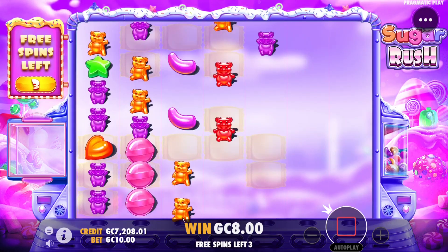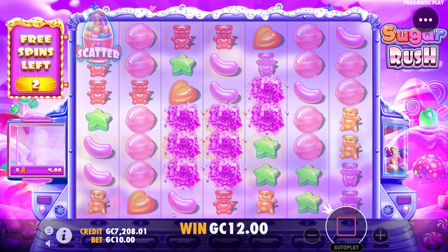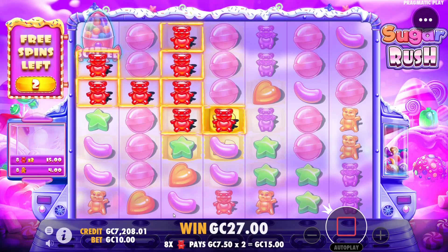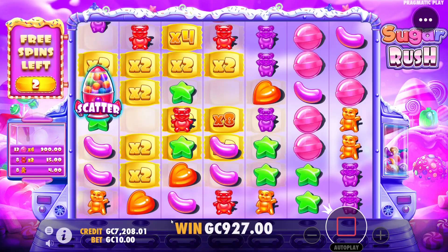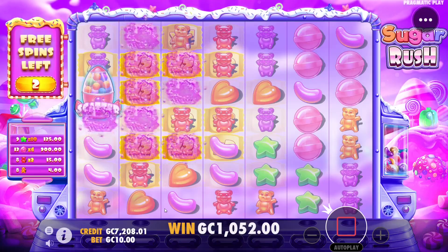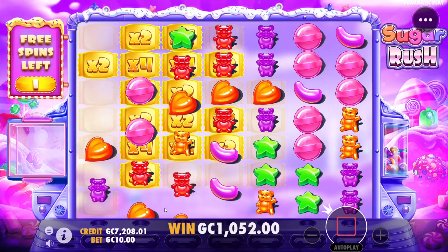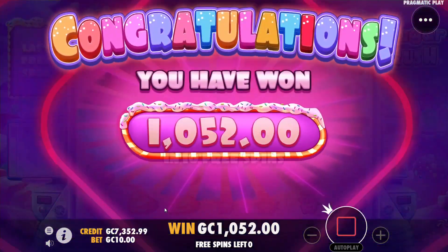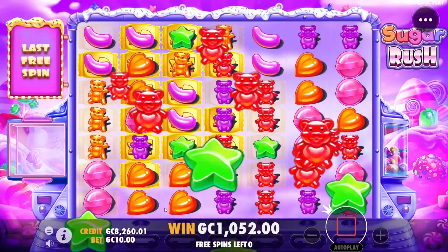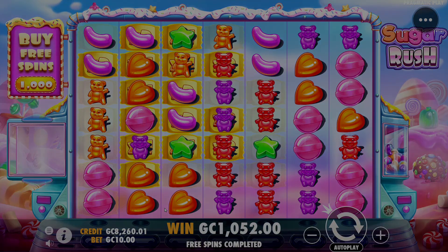If it gets under 100 gold coins I will get another bonus buy because this is crazy. Gumball on the top — those gumballs on the left connect all the way through, 900 right there, huge hit! Stars as well. Massive save for instant profits — cannot complain about that. We were struggling, had like 10 gold coins, and then all of a sudden we had a thousand. Little profit on the end there. That is going to be the end of the video — thank you so much for watching, don't forget to like and subscribe, and I'll catch you all tomorrow.